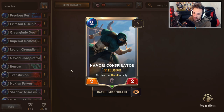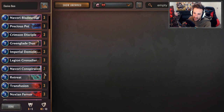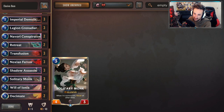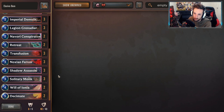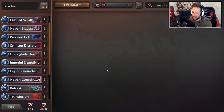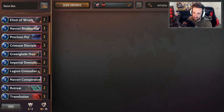Navori Conspirator — great for combo-ing move cards like Navori Blade Scout to re-grant it Elusive, because this only gets Elusive once you play it. Also great for replaying Demolitionists. Or sometimes you can even just send back a Shadow Assassin for card draw, which we'll get to in a moment. On a niche scenario, you might throw back a Green Glade Duo because you need to set up certain trades, or something really strange in niche scenarios because the Conspirator has 2 HP.